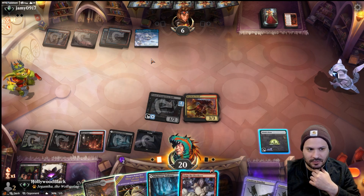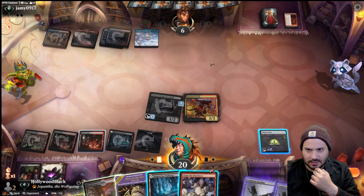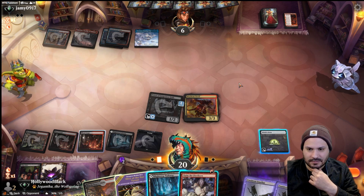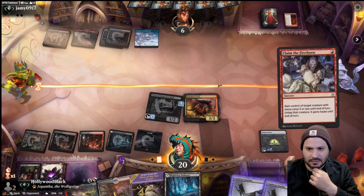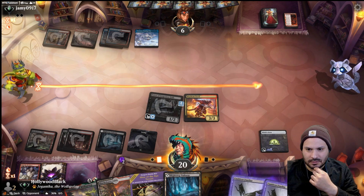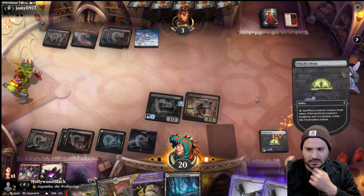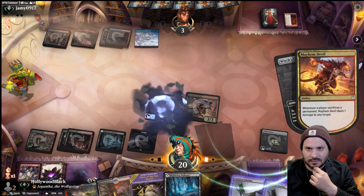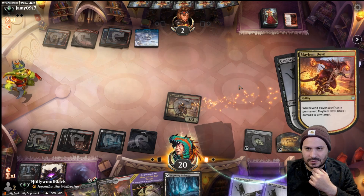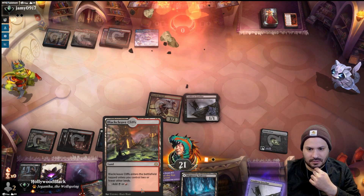We haven't gone to combat yet — are they just dead here? Yep, just going to deal you 3, deal you another one, sacrifice the cat, do you another one, and then the cat deals you one. Able to get there that turn — some crazy lines there.